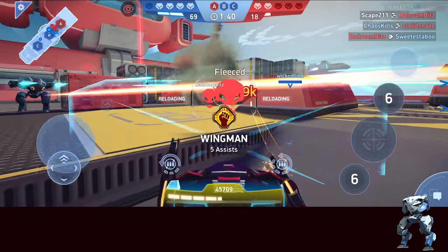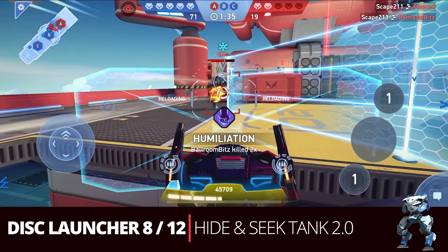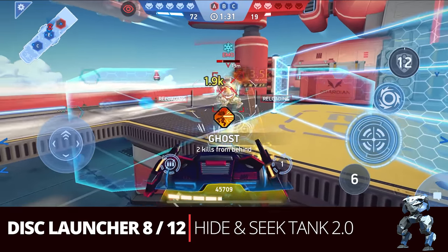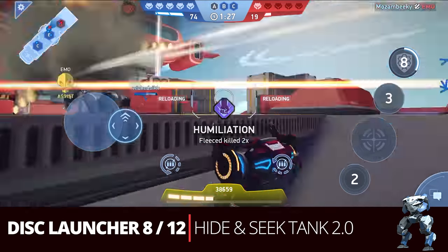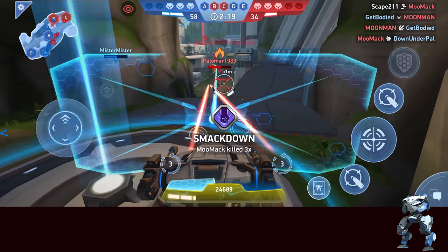Next is a variation on our hide and seek tank: the Disc Launcher 8 and 12 together — hide and seek tank 2.0. It's pretty straightforward and you're going to play it just like you did with the dual 8s, just adding a higher caliber disc launcher.